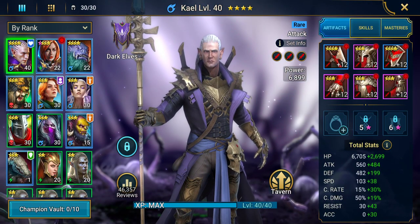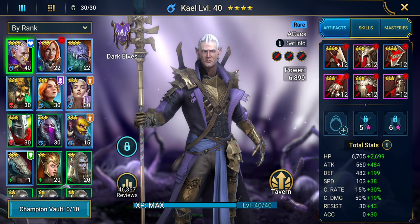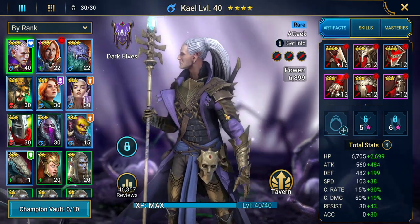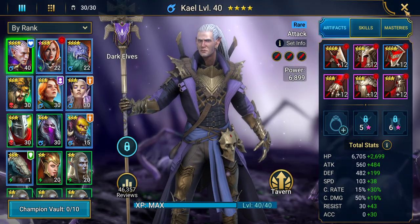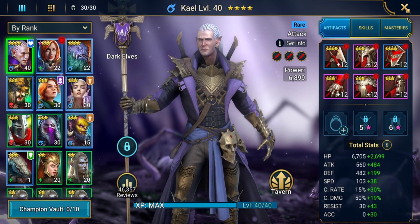The first thing you want to be doing is choosing your champion. Obviously you're going to pick Kael — he's the overall better champion and he is a very good farming champion to level up all your other champions. He also has poisons which makes him really good in clan boss, and he can also be used in endgame as a good DPS.